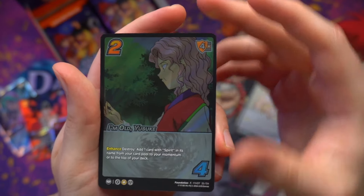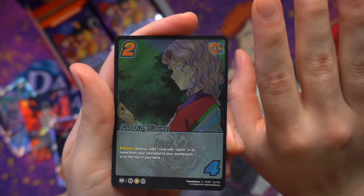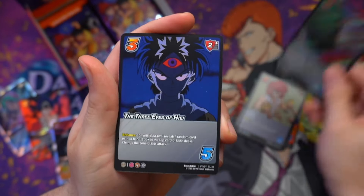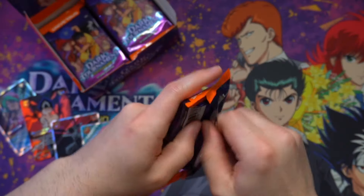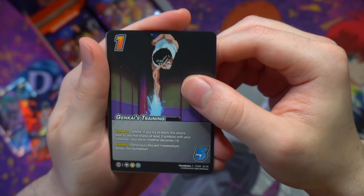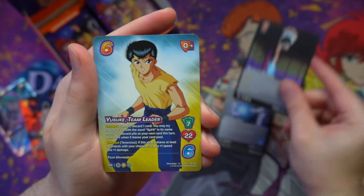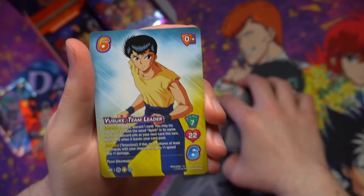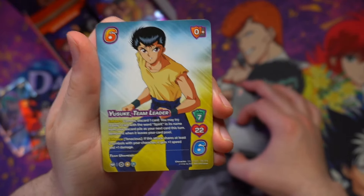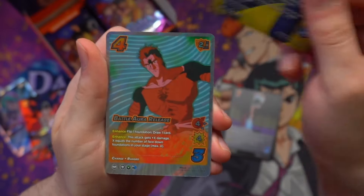And there it is — the meme come to life. "I'm old, Yusuke." Easily one of the most integral moments that they had to bring into this set; the fans would not have allowed anything otherwise. We got Ginkai's Training, one of the sickest time-shifted cards to come in, and then very fittingly behind it is Yusuke himself now in his team leader form, ready to bring his boys to a win at the Dark Tournament.